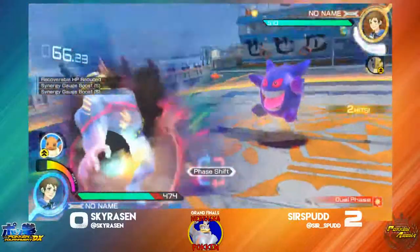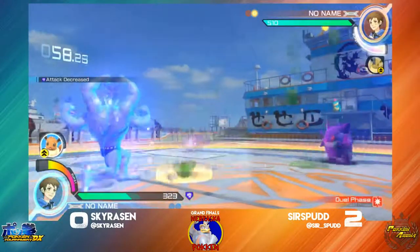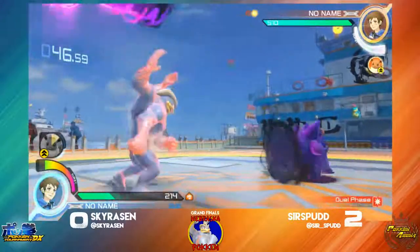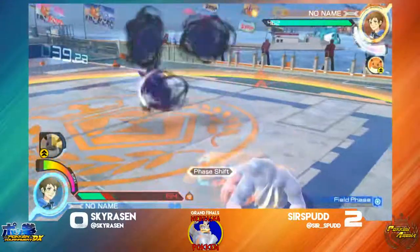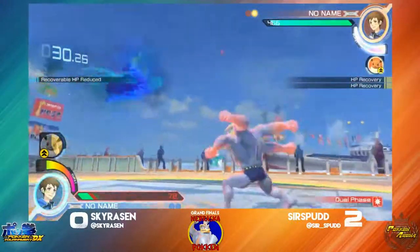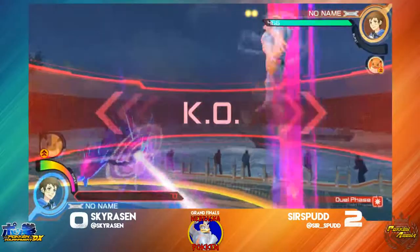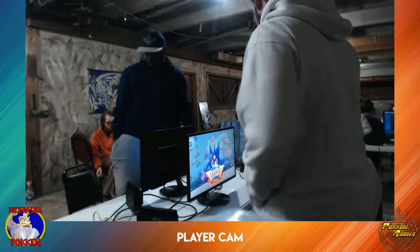Tries to go for a grab — unfortunately not able to get that gap closed in order to land it. Tries to go for a submission, Sir Spud already prepping. Gets hit by the Shadow Ball and Shadow Punch. Keeping him in block. Spud's sitting on set point here. Able to high-frame through that projectile. Omega Gengar — he's going to catch the jump and not confirm the kill just yet. Gets that jump — Spud is going to take this 3-0. And ladies and gents, that is your tournament for tonight. Spud's going to take it clean.